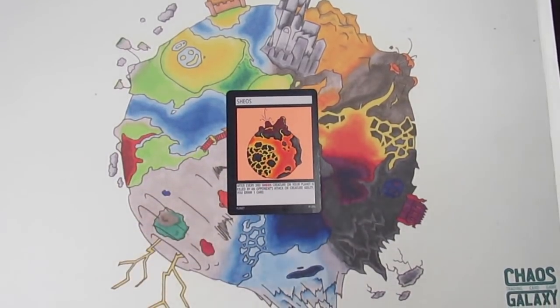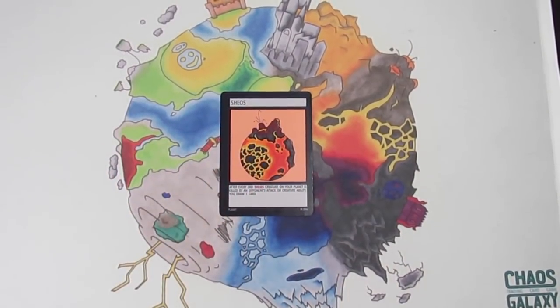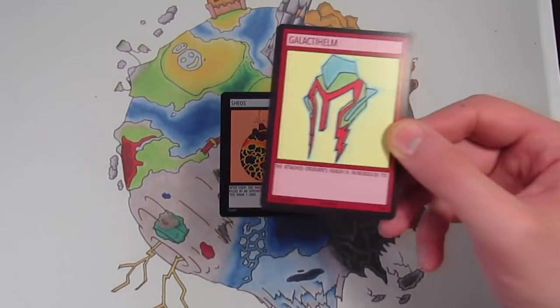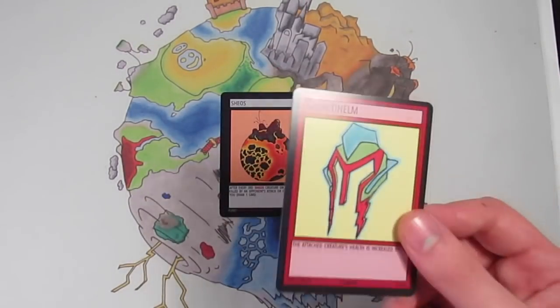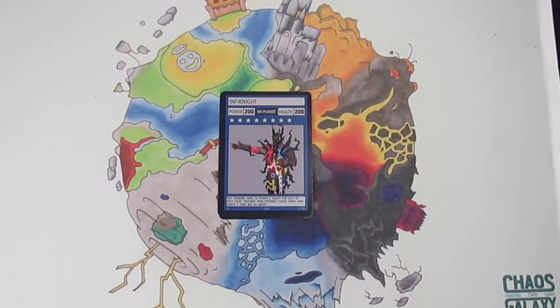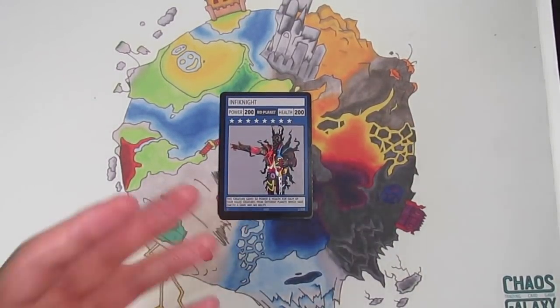If you have an overall strategy, you should be able to identify its weakness and counteract it. Shios is very offensive and a lot of Shios creatures have low health ratings, so knowing that, you can put cards in your galaxy to help with that weakness — like Galactahelm here, which increases creatures' health. That's a very useful card in a Shios galaxy. If you're looking for an overall strategy or archetype, I've got lots of Archetype 101 videos that go through certain sets of cards, mainly from the starter decks, which tell you about the planets and recommend cards for those strategies.